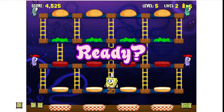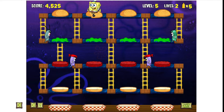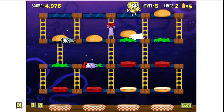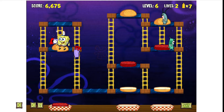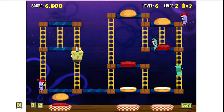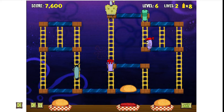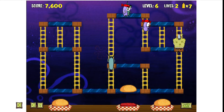You do this all while avoiding these bootleg-looking plankton guys crawling around all over the stage. When you touch them, you lose a life, and when you run out of lives, your game is over. Pretty standard affair, really. If you manage to squish a plankton under a patty piece, you get some bonus points, and the guy you hit will respawn on either side of the screen after a second or two. If you find yourself overwhelmed or surrounded, you can use a bottle of mustard to make a cloud that stuns the planktons temporarily.